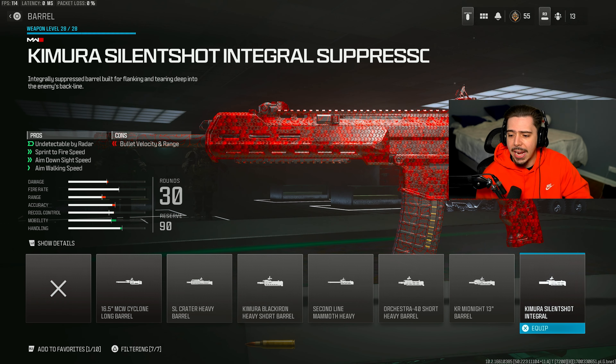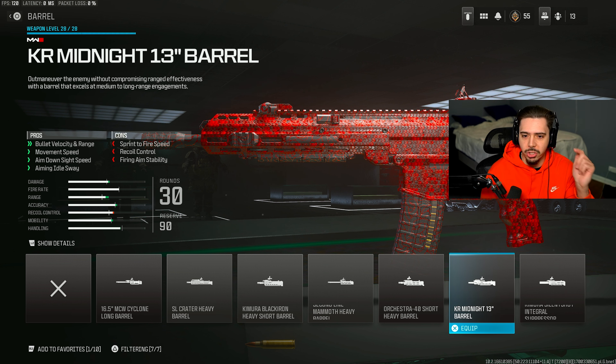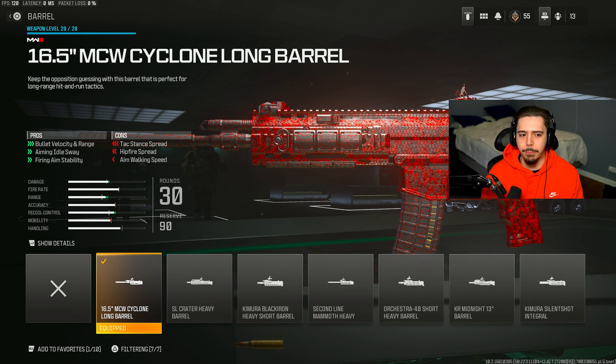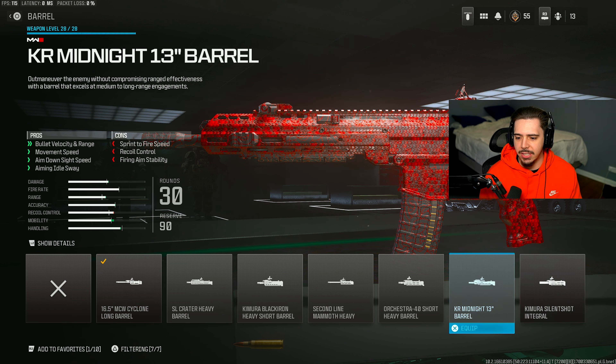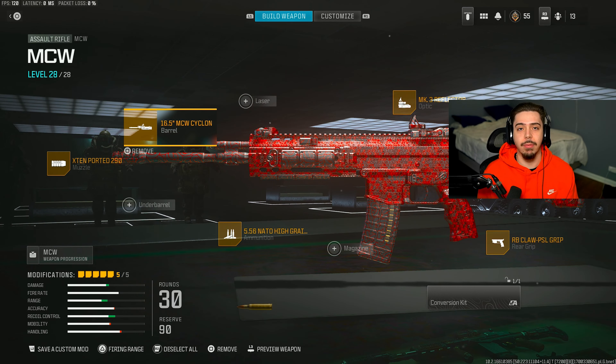His final attachment was the first barrel — I was using the midnight barrel. With this barrel you get bullet velocity and range, and with the midnight one you get the same thing, but you actually get a bigger increase in bullet velocity and range with the first barrel. So it ends up being the better option. You also get movement speed with the midnight one, but I think the first barrel is the best one. I ain't gonna question the king.